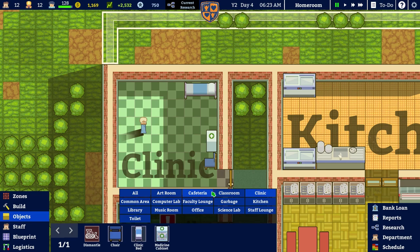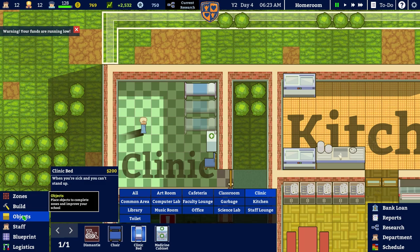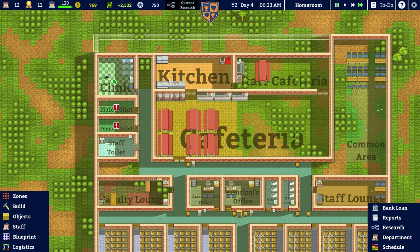Since we can't afford another nurse, we may as well try and get ourselves another couple of beds. Let's spend big on the clinic. That leaves us with 769 monies — already we've burnt through that money.